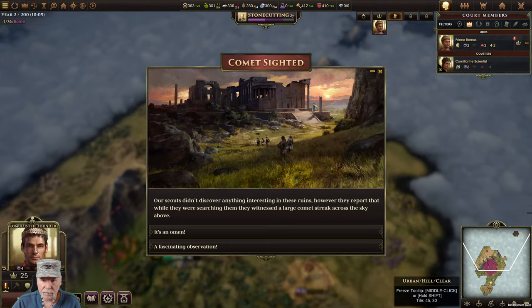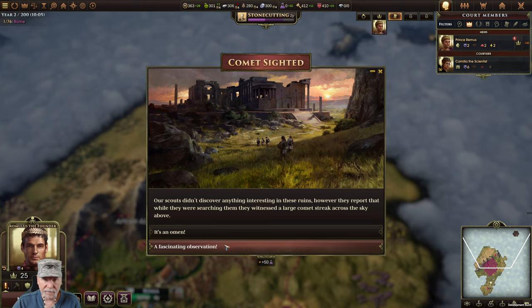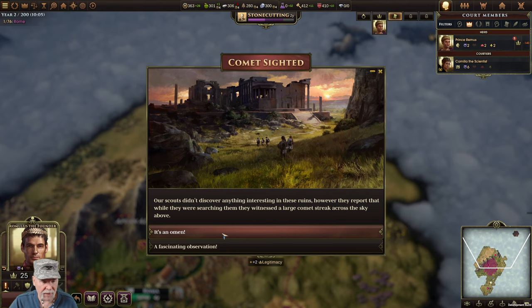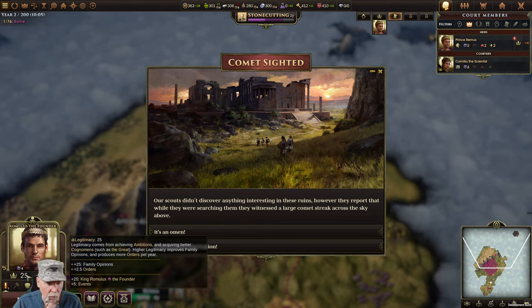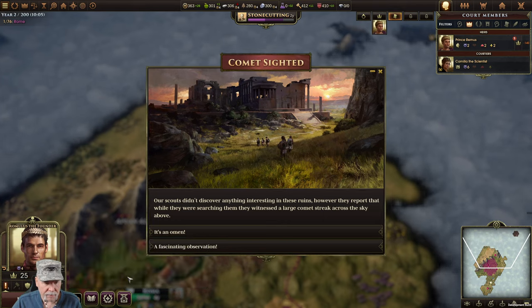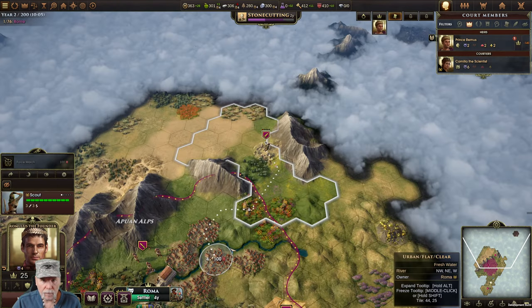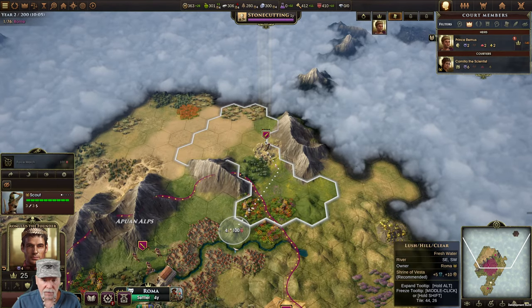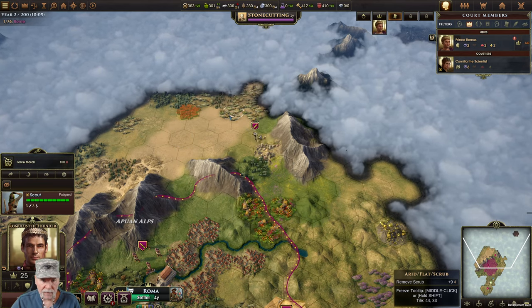Comet sighted - it's an omen. Or 50 - that's two turns worth. Legitimacy plus two. Legitimacy means you get more orders. But right early on I can get stone cutting, knock that out - that would be good.